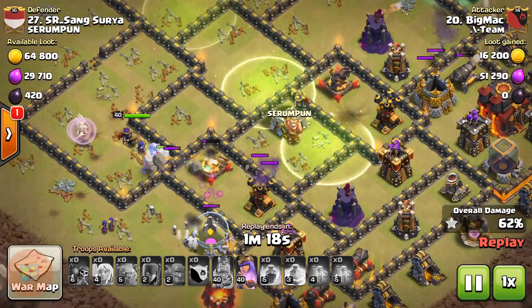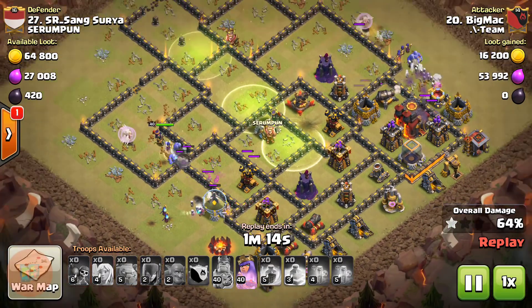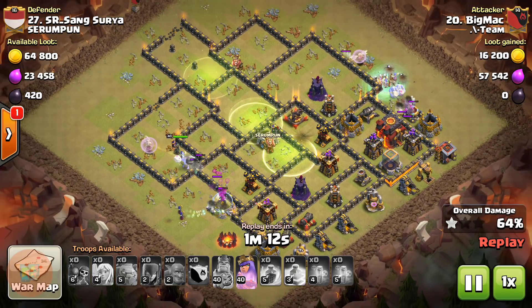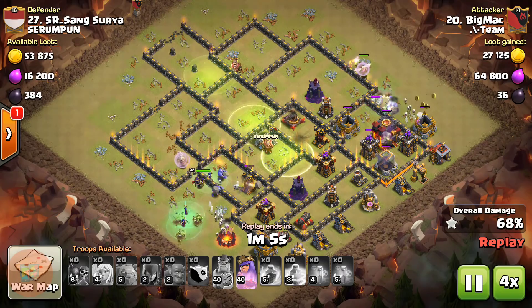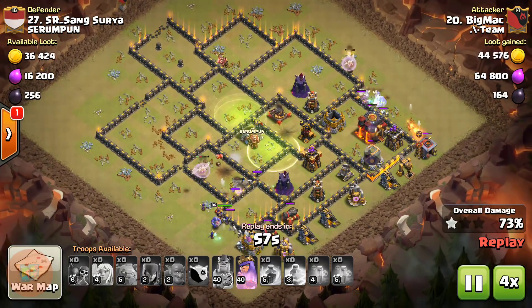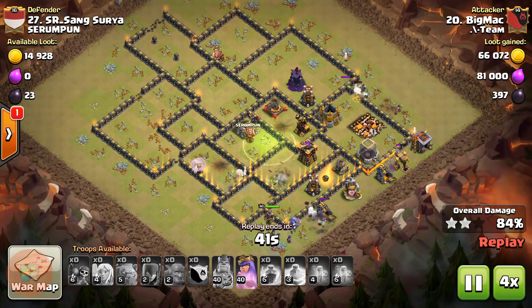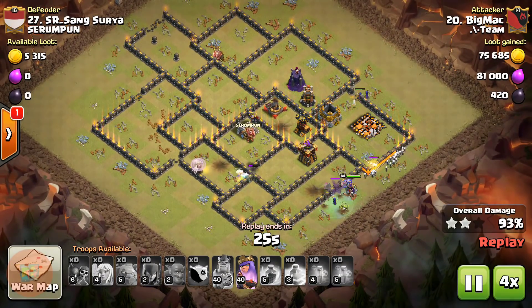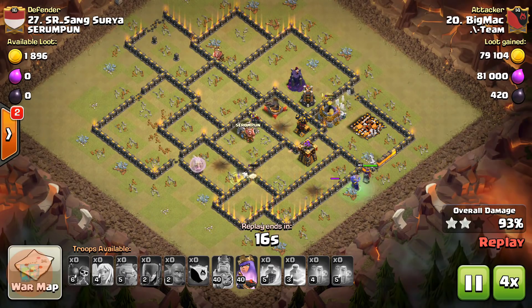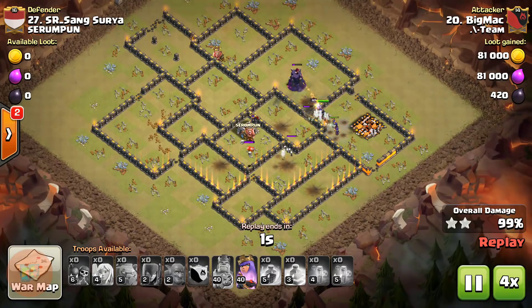The jump spell was pretty much not used by the troops because the main troops are now spread towards the sides of the base, doing damage. This base is going down with the witch slap attack. A witch slap attack is also a wonderful attack you can use at Town Hall 10, because witches are so powerful that you can spam them and get those three stars very effectively and nicely.